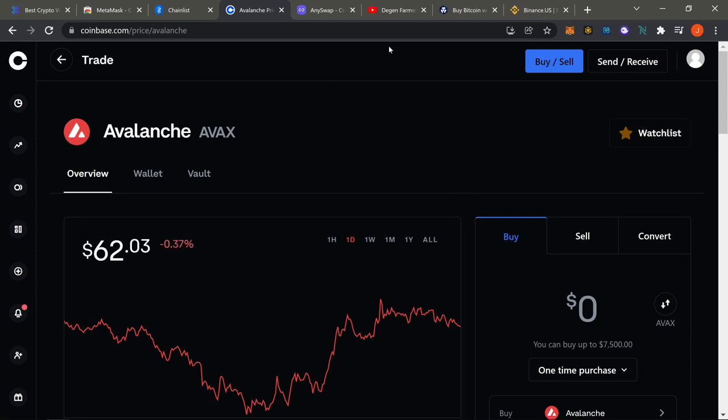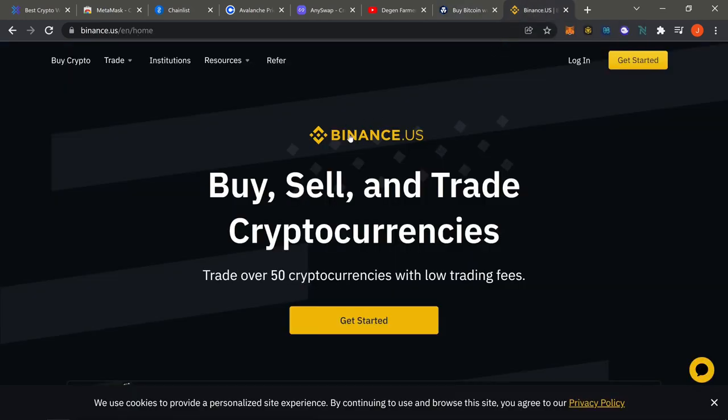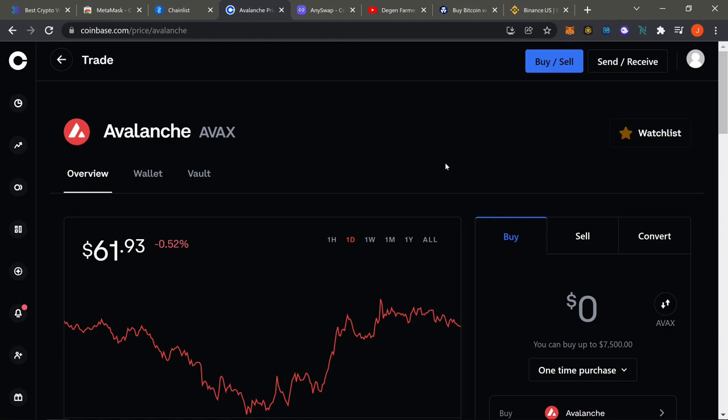If you're bridging from centralized exchanges, make sure you check out Coinbase because it's a lot easier. If you're on Crypto.com or Binance US, same thing — if they allow you to pick up Avalanche, go ahead and do that. If you're on Binance you can get the BSC version of BNB and send it straight to your BSC wallet. I use Coinbase and Avalanche to bridge from centralized exchanges into my DeFi wallet. That's basically it — check out the rest of the videos to see how to bridge to every single chain available.